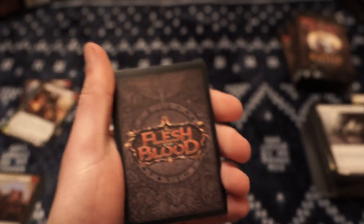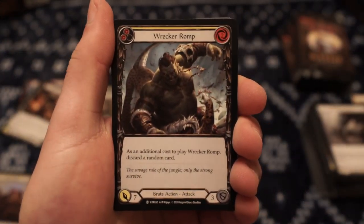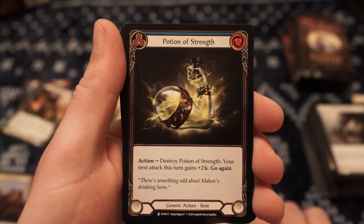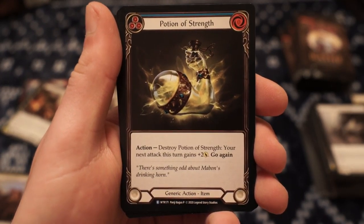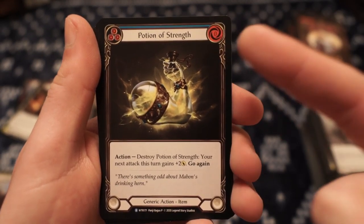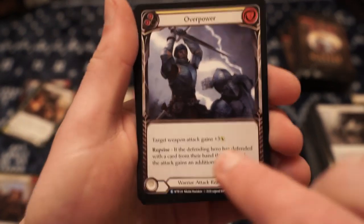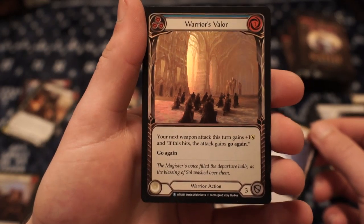Dawnblade. It'll be cool to get my first comment or subscriber — start interacting with the community a little bit. A rare we haven't seen before — Potion of Strength. Action: destroy Potion of Strength, your next attack this turn gains plus two offense, and it also goes again, and you can play it for free. Seems good. Foil rare sneak peek — Warrior's Valor. That looks dope — it looks like a ghost rare from Yu-Gi-Oh, kind of that foiling style. That looks sick.